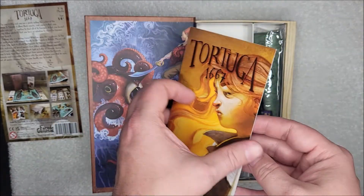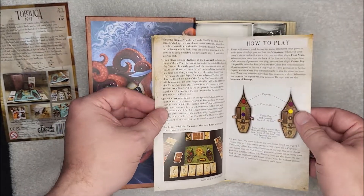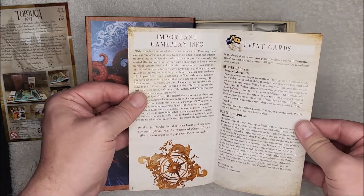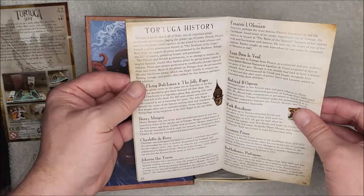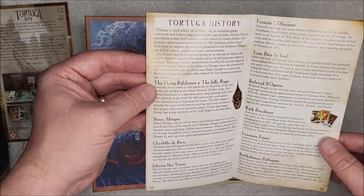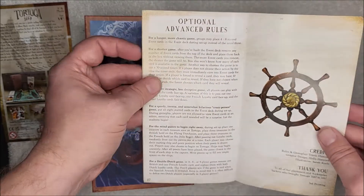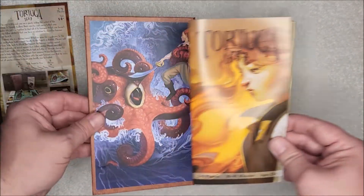Again, very nice book — all their books are very well done with quality paper. Inside there's content about getting marooned, row boats, certain event cards, treasure maps, and the history of Tortuga covering some noteworthy pirates including Henry Morgan. There are also optional advanced rules, which I think is kind of neat.